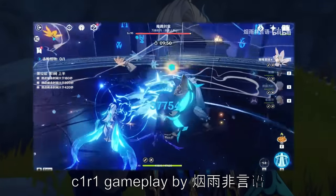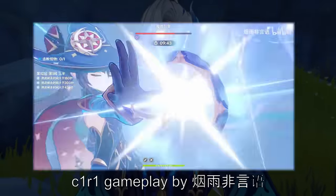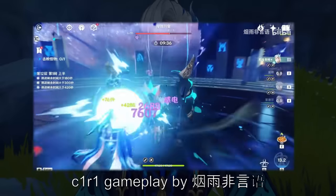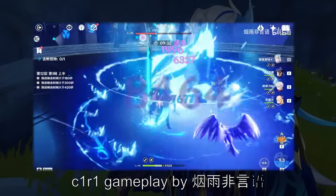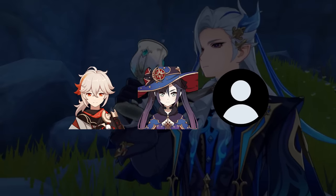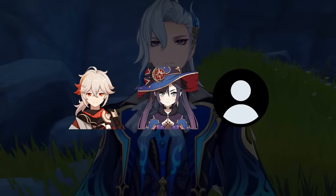I have seen runs that use both Mona and Fischl, replacing Zhongli instead. One showcase uses a level 20 weapon and lower talents just to show the potential of this team, and it shows the team can still work. So I'm definitely not underestimating Fischl. It's pretty safe to say the three-character core of Neuvillette, Kazuha, and Mona or Zhongli or Fischl — whether you call it hyper carry, mono hydro, or taser — seems to have good potential and is fairly popular.